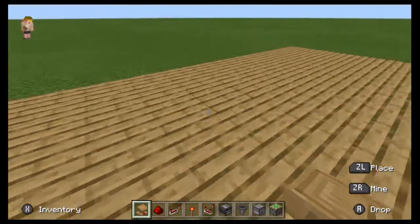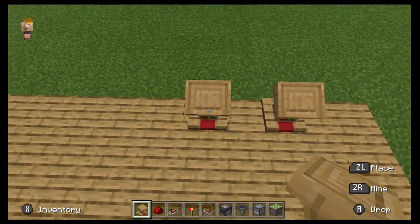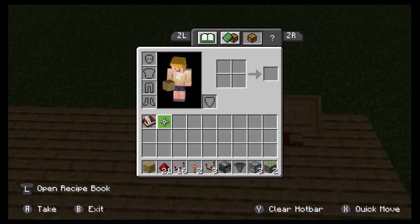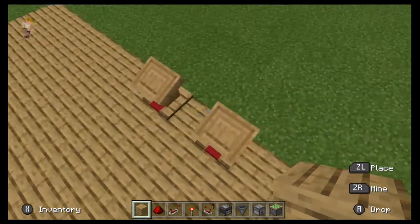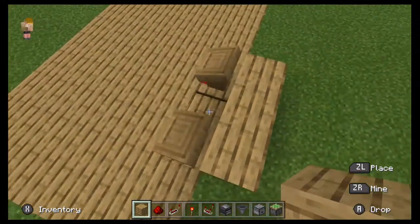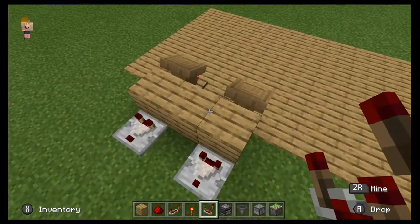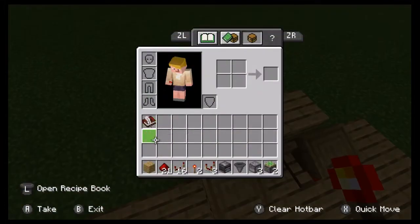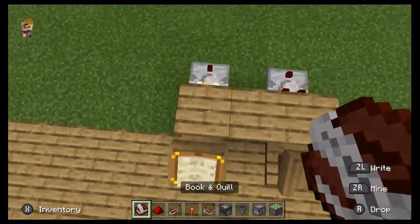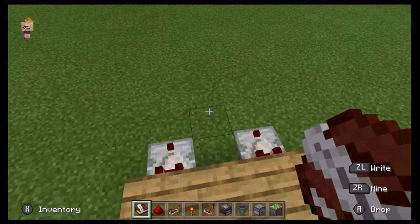So once you have those, you're going to put these lecterns down like this. You can get rid of them now, we won't be using them anymore. Get your building block of your choice and place it behind the lecterns like this. You might want to add one in the middle so it just looks flush. Now you're going to put your comparators behind them. Basically, what this is going to do is every time you put a book down, it emits a redstone output, and the comparator harnesses that output through the block.